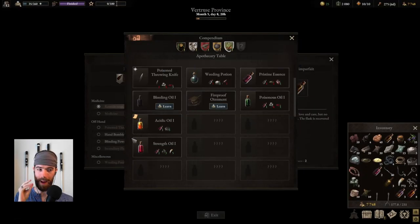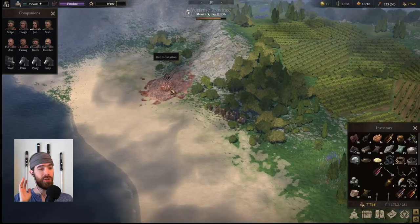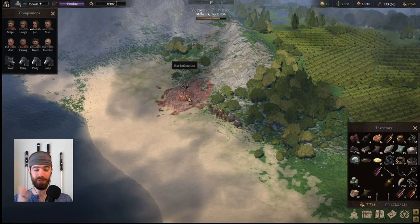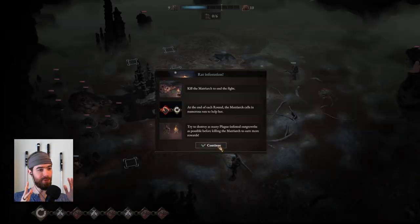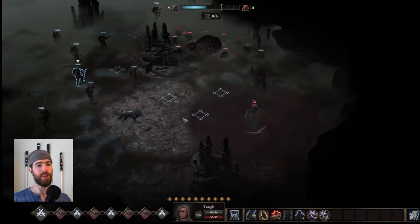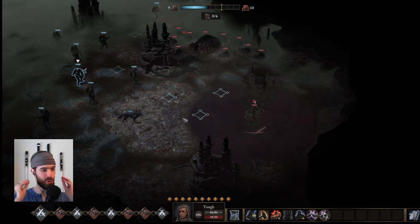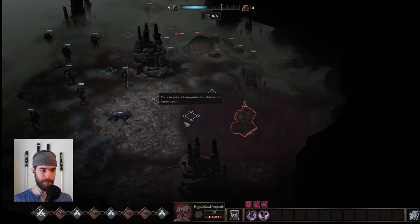Oils are where things get really fun — these have powerful effects and get applied to weapons the same way that armor layers get applied to armor. The base ingredient of all these oils is pristine essence, which in turn relies on plague infected outgrowth samples. You get the plague infected outgrowth samples through fighting the rat infestations, and this is going to worry some people because these are a limited resource in the game. You only get to fight each rat encounter once and there's only six on the current version of the map.